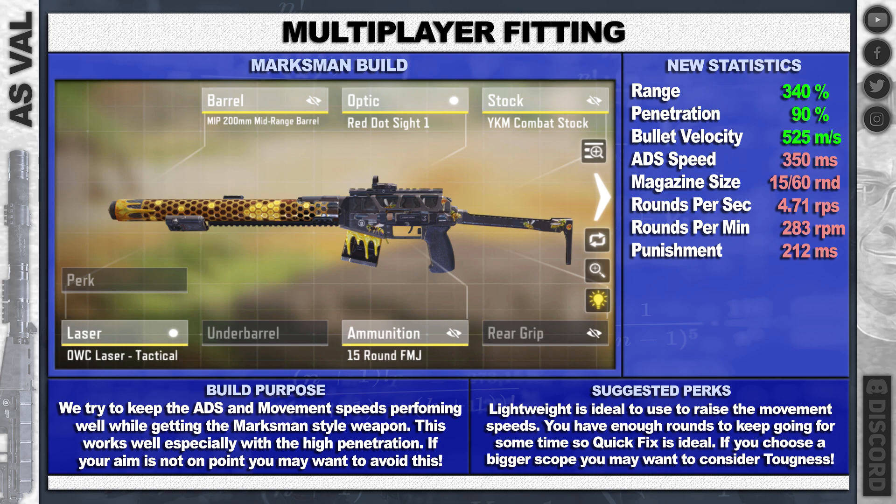For another multiplayer fitting, you can go with the marksman build. This is nice if your aim is on point — if it's not, don't bother. You've got the mid-range barrel, you can choose what optic you want, but obviously the bigger the optic the more ADS speed you're going to lose. Combat stock, tactical laser, and the 15-round FMJ mag pushes out our range and gives us 90 penetration.